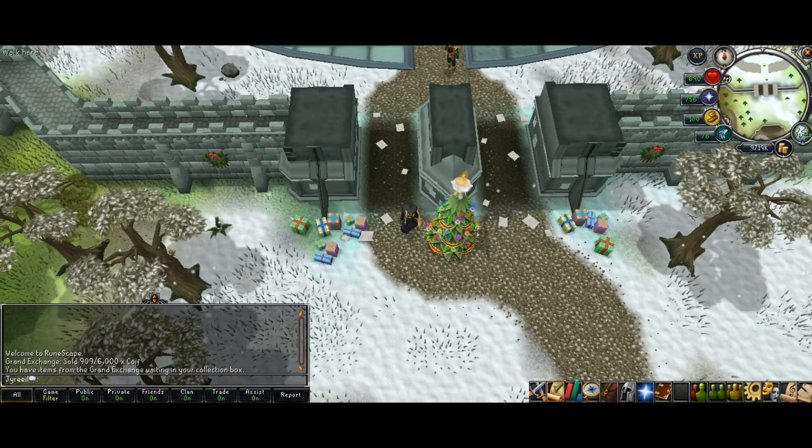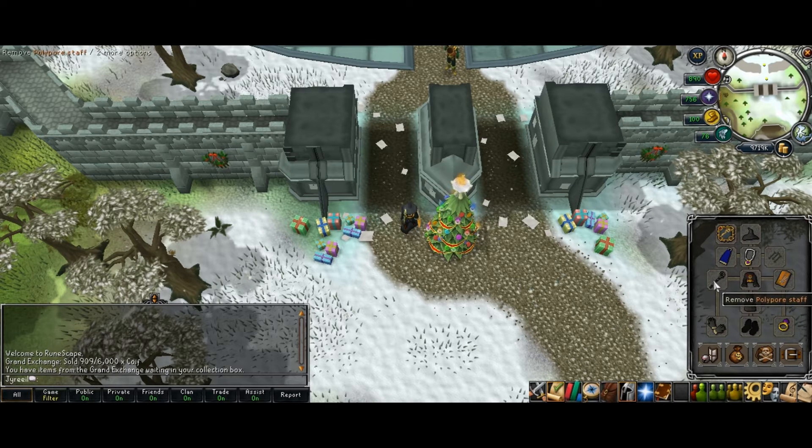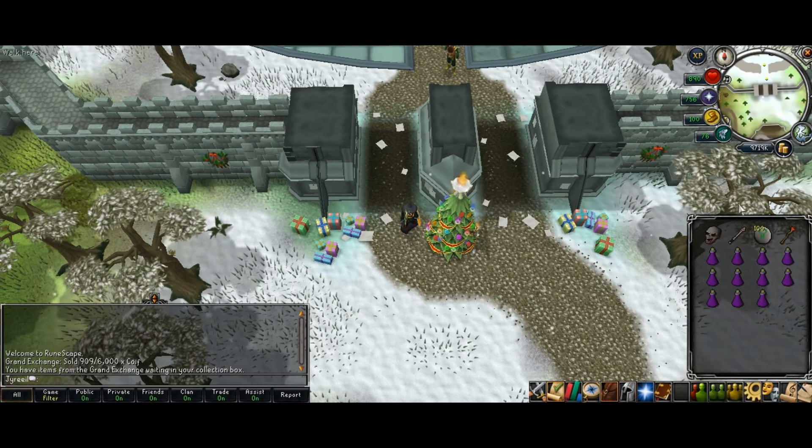This time I'm using the Polypore Staff, and Karasi's Sword just for the special attacks. I've got Nats and a Fire Staff to alch the rune items, except for the stackable stuff and the rune bars, because I'm going to be staying there for a long time and won't have room for all that stuff.